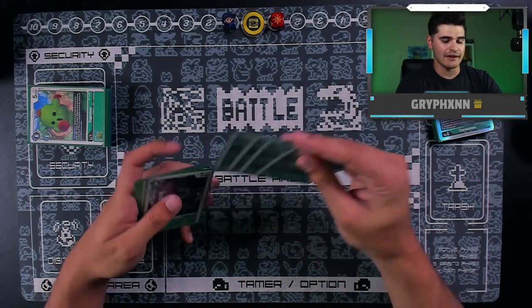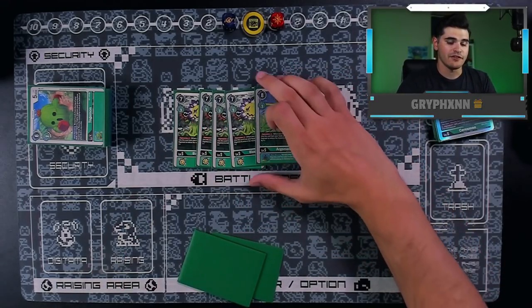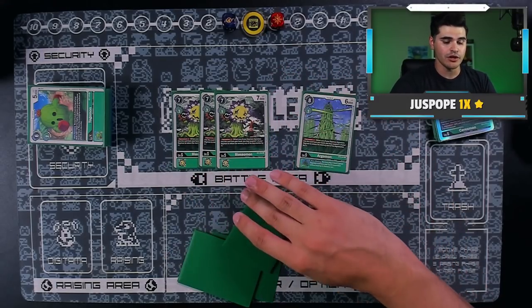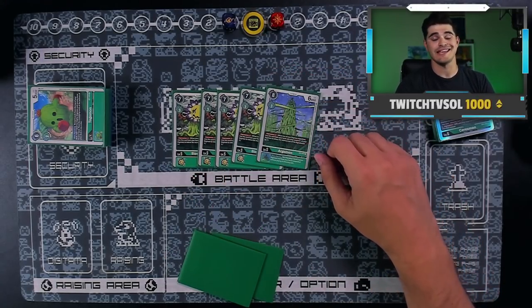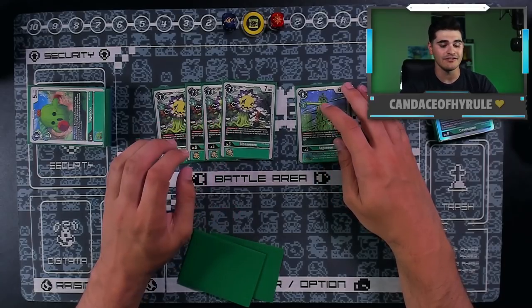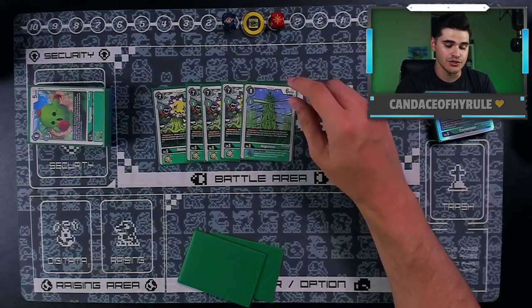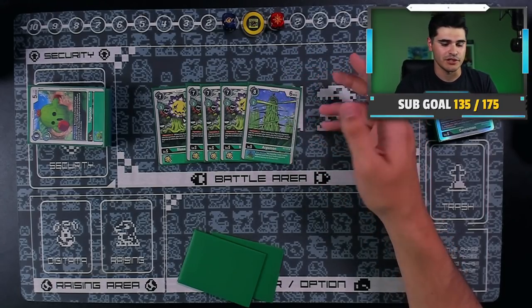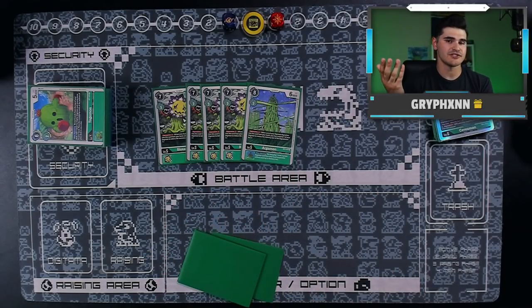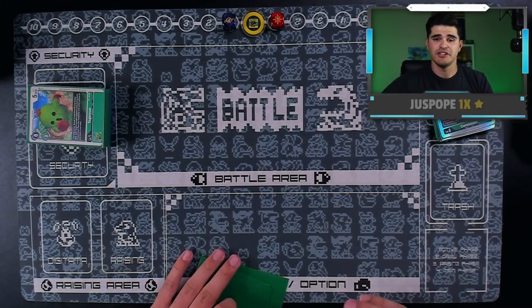Moving on to our level fives, we have four copies of Blossomon and one copy of Argomon level five as our downloaders slash Digisorbers. Originally I was playing three and four, but now I have to go down to five because Bandai said so. Blossomon is a generic Digisorb three — probably the best level five you have and you want to see her all the time. Argomon level five is a super powerhouse card; if you see it and get the free rookie in play, that's super clutch. Their main purpose is to get us to level sixes faster and serve as download fodder for Sarismon.